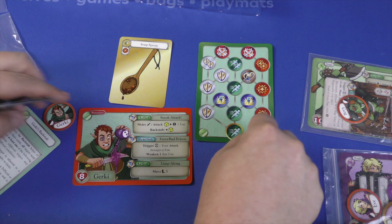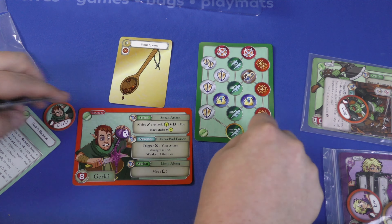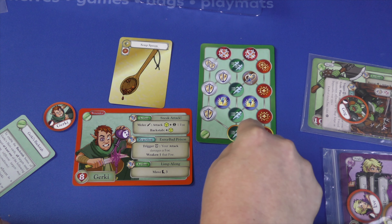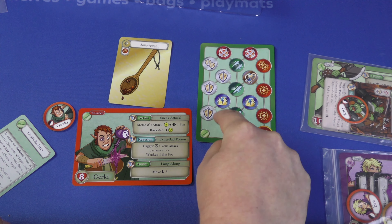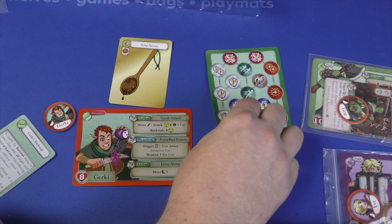This card is going to give you bonus tokens that you'll be able to use. There are lots of different tokens that come with this game, and you're going to get tokens depending on the scenario. It might say take three tokens, so you pick which ones you want. Those are some tokens you'll get at the start of a scenario.